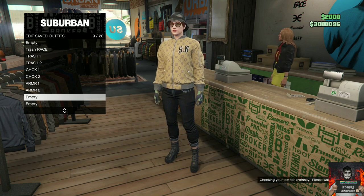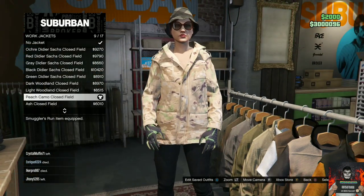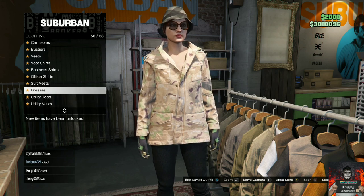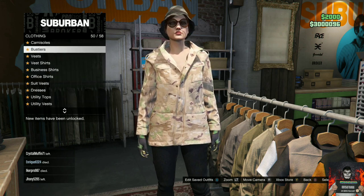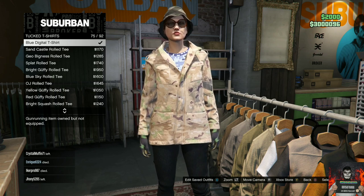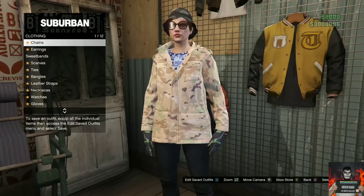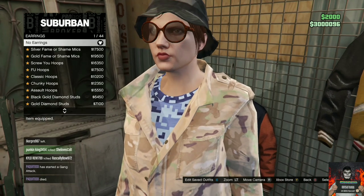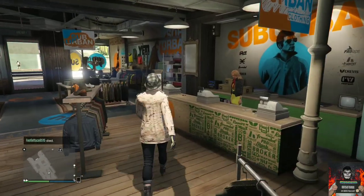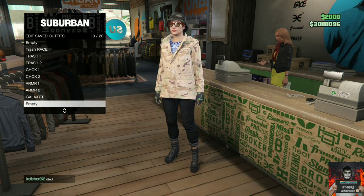Head over to the top section, go to work jackets and purchase the peach camel clothes filled. Back out once, go to the category called tuck t-shirts and purchase the blue digital t-shirt. Head over to accessories, go to earrings and remove them. Then head over to the front counter for the last time and save this as an outfit on slot number ten, naming it 'Galaxy 2' or 'Suit 2' — it doesn't matter.